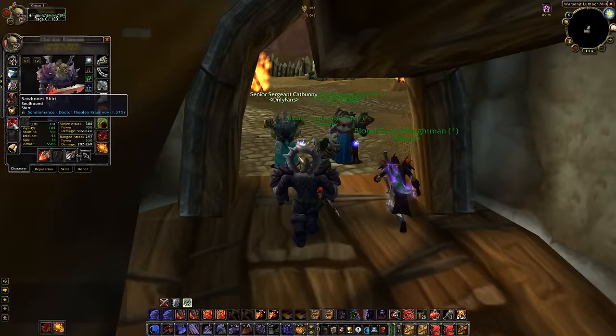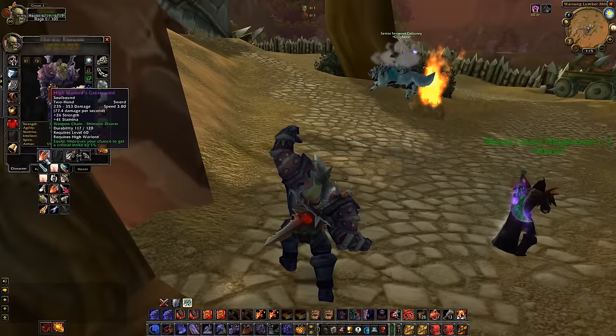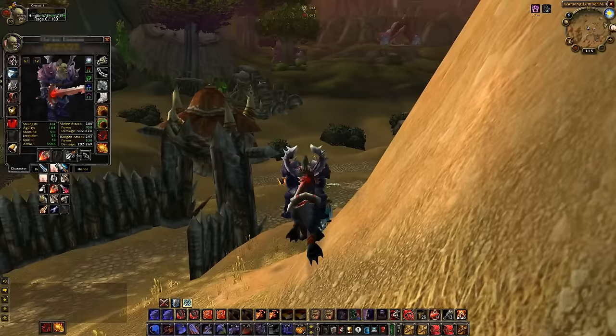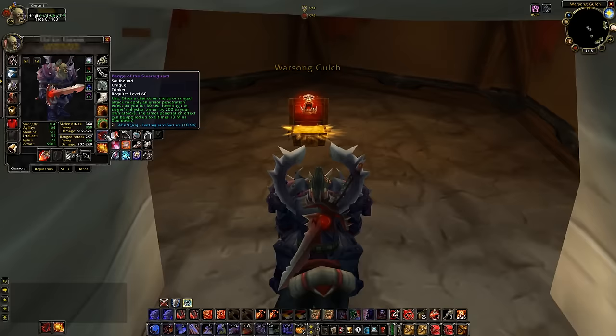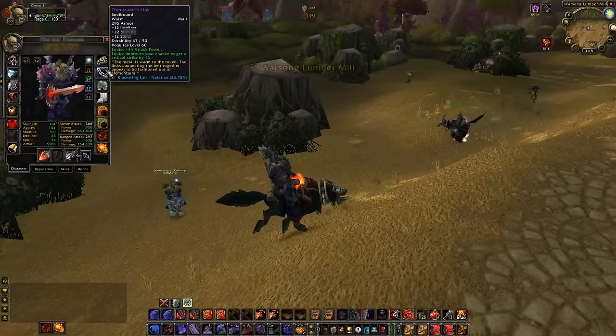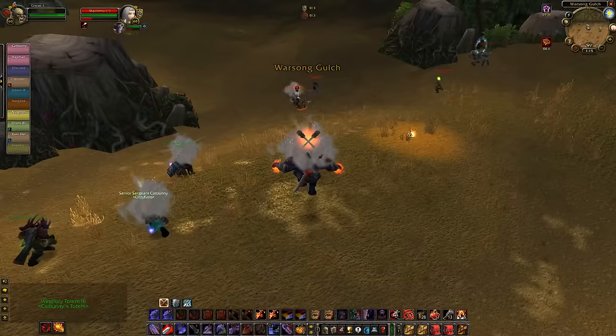I'll show you guys my gear. I'm running the full rank 13 set, Oni neck, cloak from Ragnaros, Sawbone shirt, two bracers. I am running sword spec — my favorite thing in Classic WoW is to run up to someone, hit them once and actually swing for about three or four times. It's the most satisfying thing. I also have Badge of the Swarm Guard, my favorite all-time Classic trinket for warrior — it's phenomenal. Ring from BWL, rest rank gear, as well as BWL belt.